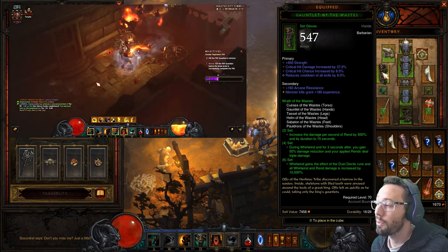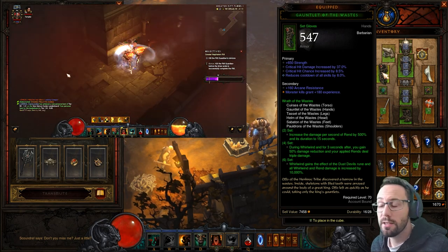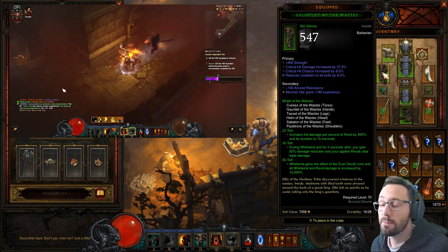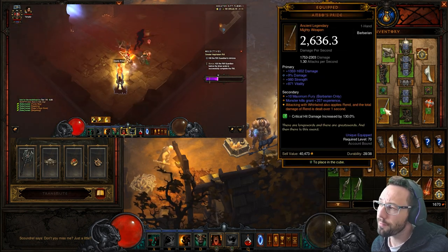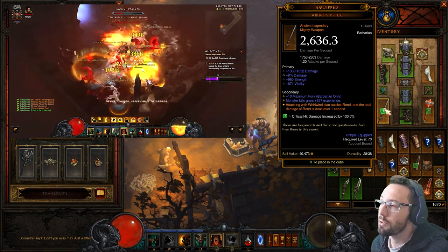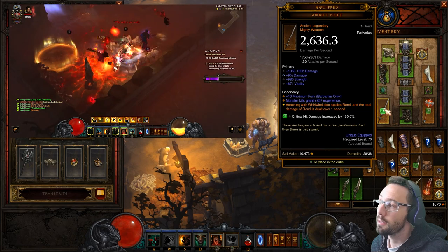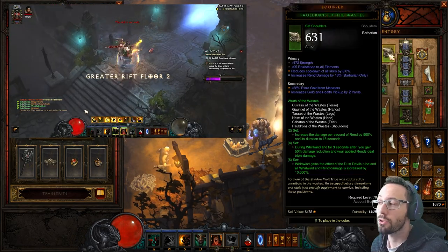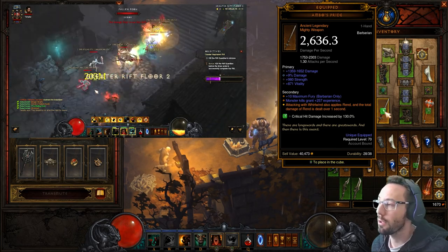We also get triple Rend damage from the fourth piece — another modifier for Rend. The sixth piece gives us 10,000 extra Rend damage. With Ambos, Whirlwind applies Rend, so Rend is doing all the damage. We want Physical because Rend is a Physical skill. We want Rend damage on our chest and Rend damage on our shoulders — we do not want Whirlwind damage. I can't stress that enough.